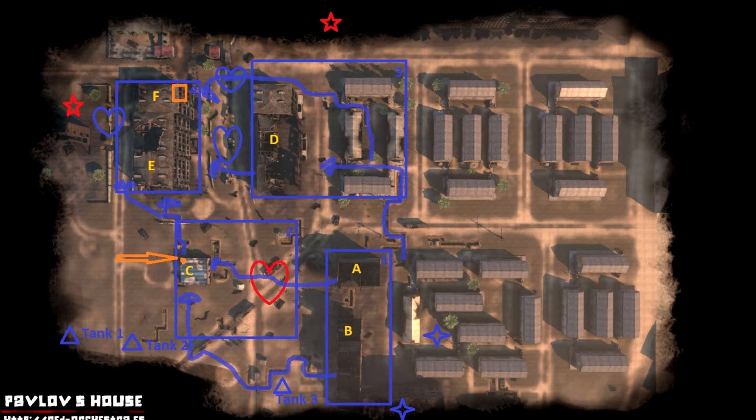The second phase: you take squads three, four, five — everybody from squads three, four, five — and you take Delta building. Remember, use the trenches, move in cover, and move in and contest Delta building. This is very important — you need to contest Delta building.